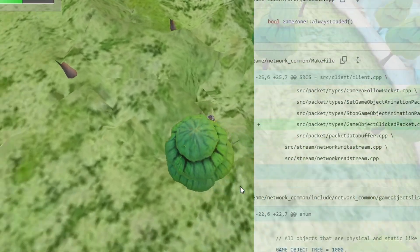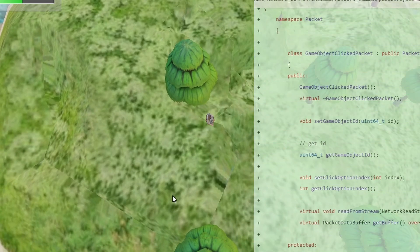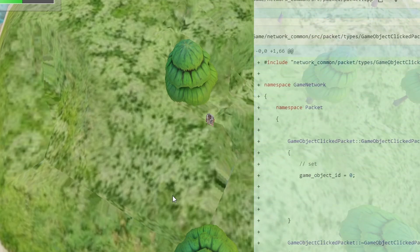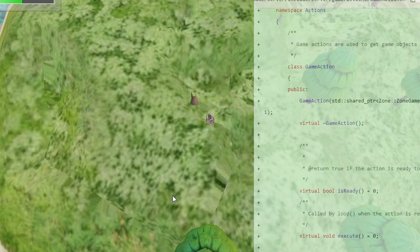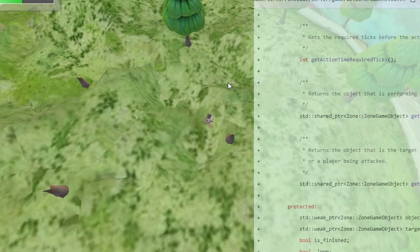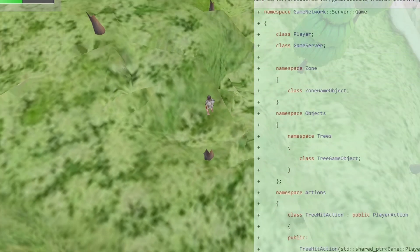Next I implemented the ability for the server to be alerted when you click on objects such as a tree. It will then begin to cut it down and the tree will become a trunk. However, no animation is yet present. I accomplished this by creating actions in the game server. All actions can be interrupted — such as if you're chopping a tree and you get attacked, you should no longer be chopping the tree. I made a tree game action class that is responsible for all tree-related actions for all types of trees in the game.